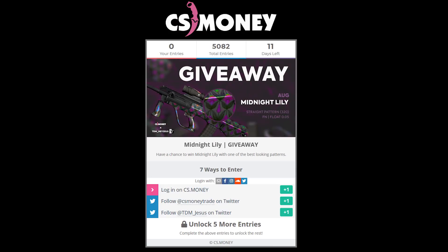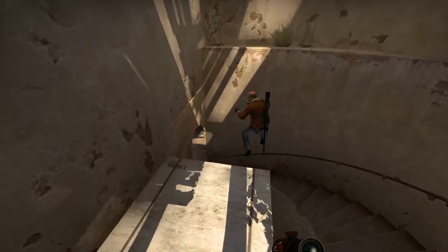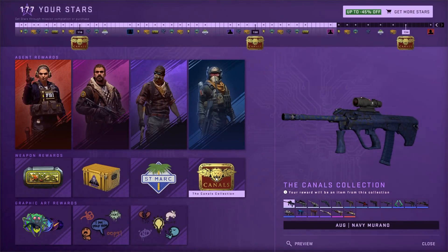Before I go any further, I just want to mention that I'm giving away a Wild Lily with CS Money — link for that is in the pinned comment below. And lately, people have been getting a bit excited around the prices of some certain CSGO skins, specifically the Operation Shattered Web skin collections. Things are going a little bit crazy there.